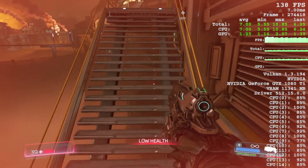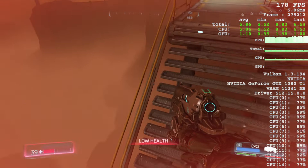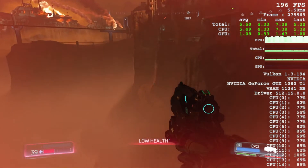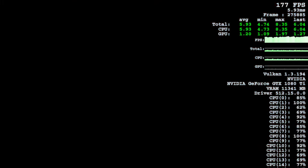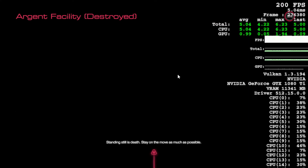But either way, turning off Razer Chroma makes it so you can now do rail boosts without having to worry about that weird damage thing. So if anyone's having frame rate issues and it behaves this way, try turning off Razer Chroma.